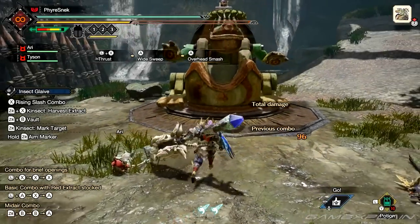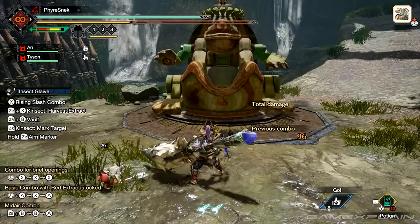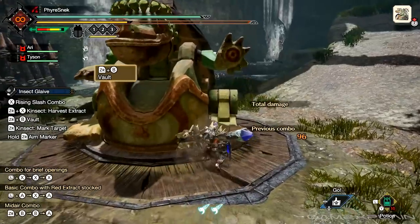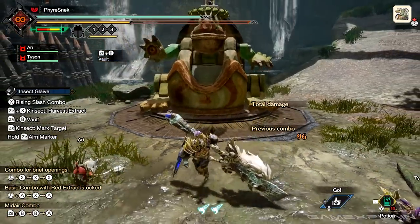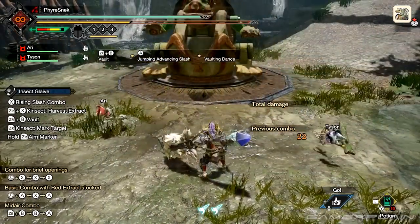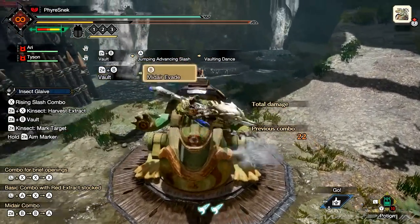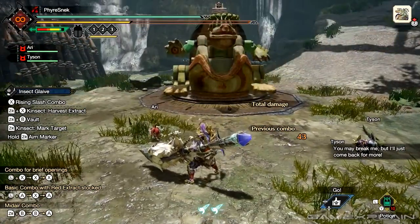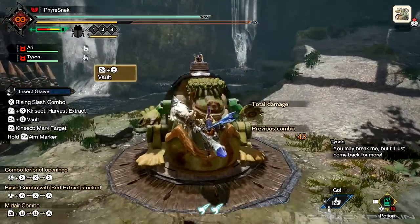Next up is the Insect Glaive's aerials. The Insect Glaive has a lot of aerial options, but to start, pressing ZR plus B lets you perform the vault. While in the air you can press X to perform the jumping slash, or B to perform a mid-air evade. You can then choose to attack after using the mid-air evade, and you can press A to do the jumping advancing slash.